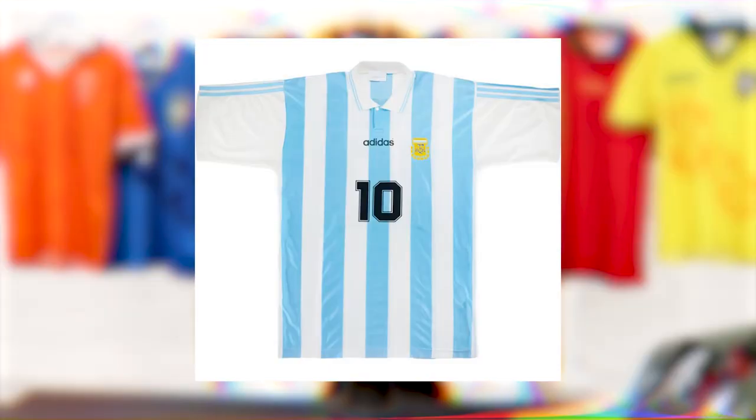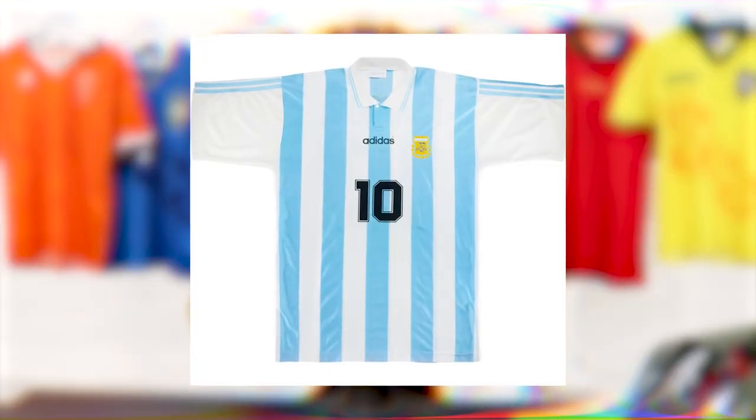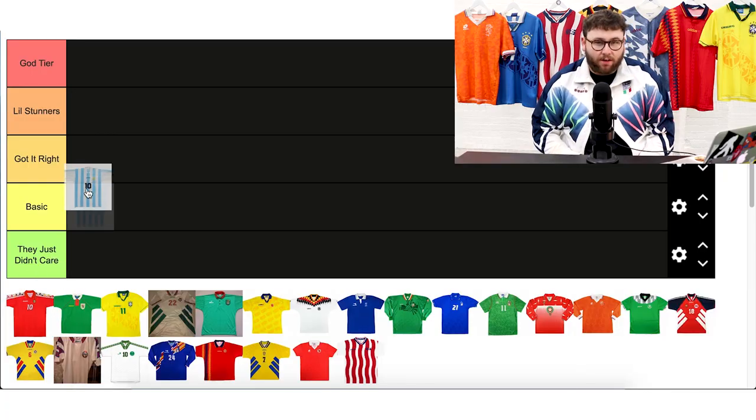We start with Argentina. This tournament is probably more remembered for that goal and celebration from Maradona, but they didn't do too well — they qualified third in their group stages, which got them through to the knockouts, but they were knocked out by Romania in the round of 16. The kit is nice, it's simple. Argentina — I like them to keep it basic, and it is basic, so I'm going to put this one in Got It Right.